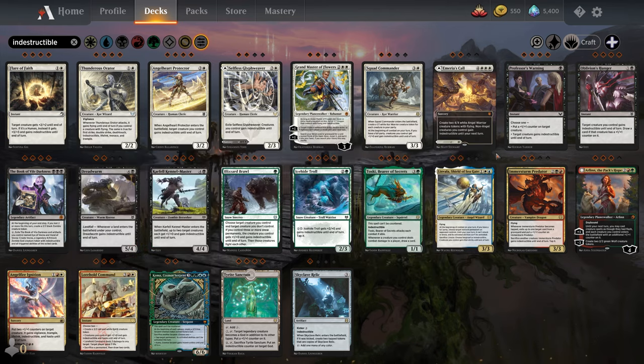Next we have Trample. Trample basically says any excess damage you deal to an opponent's creature is dealt as damage to your opponent's life total. So if a 5/4 Trampler attacks a 2/2 Hailstorm Valkyrie, it does 3 extra damage and your opponent would lose 3 life — if the Hailstorm Valkyrie blocks the Mountain Dreadnight, for example.